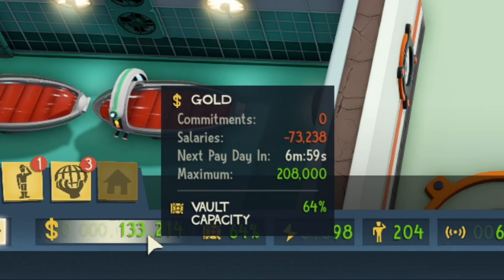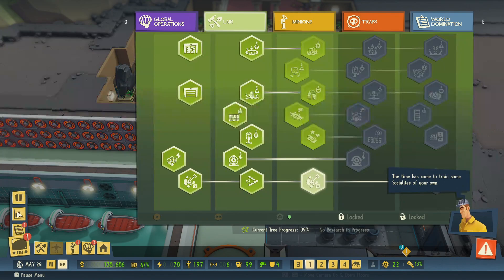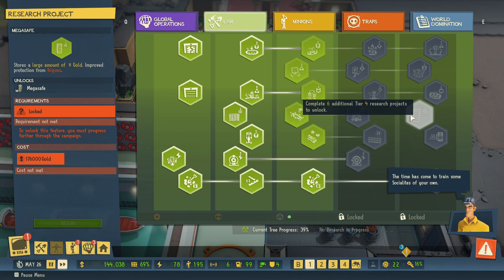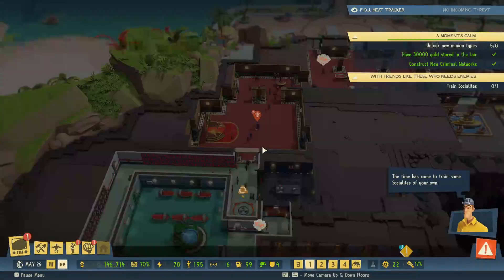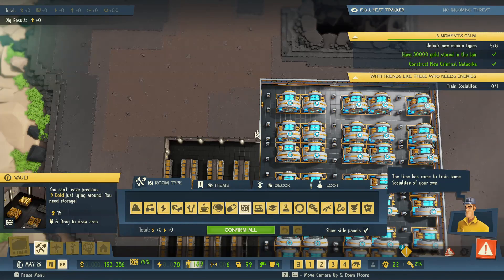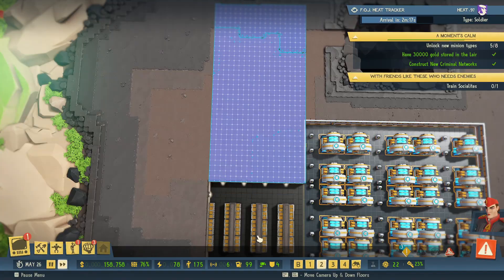The next safe is the final safe, so that means we're going to do a build order to try to greatly expand the vault. That's going to run into some severe money issues. I'm going to have to do this in pieces because just the room itself, if I stretch all the way there, that's a hundred and seven thousand dollars just for the room. We'll do this in stages because I don't want to be completely out of money.